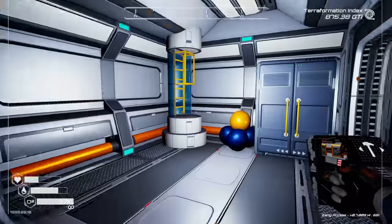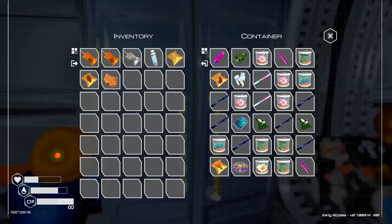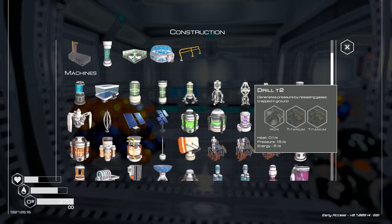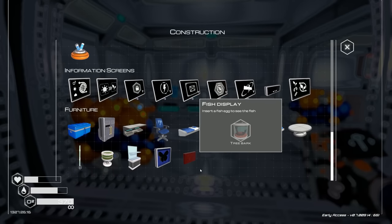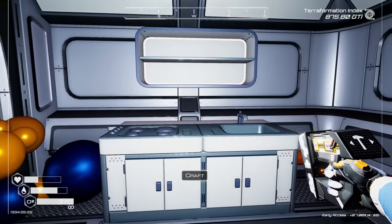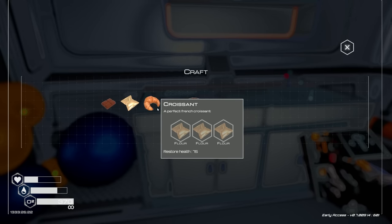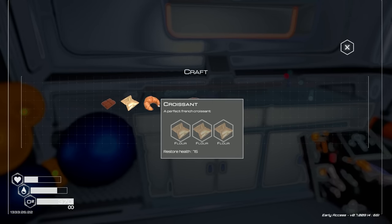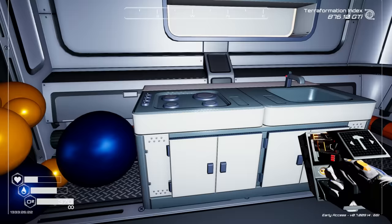Hold on — is that new? Oh my gosh! Is there a new craftable item? Is there a cooking station? Yes — there IS a cooking station, and we can craft birthday cake, cookies, croissants, and flour. So we can make chocolate, make flour, then a croissant, and in order to make a cookie you need flour and chocolate. And the birthday cake — oh my gosh!